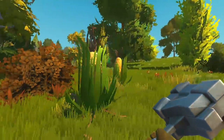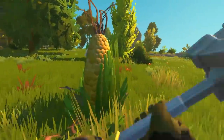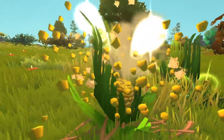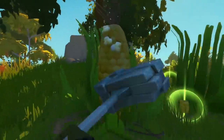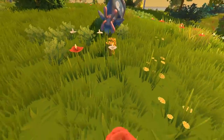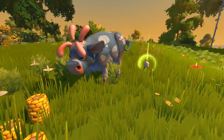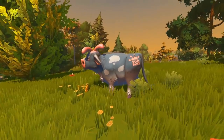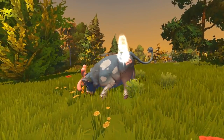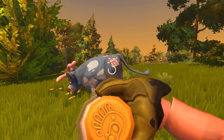The best and easiest source of food that requires no farming whatsoever is cow's milk. As you've probably noticed, there are loads and loads of corn dotted around the area. If you harvest the corn and put it on the ground near some cows they will begin to eat it. After 3 corn they will produce 1 milk. Cows have no limit on the amount you can feed them so go crazy. Cow's milk is probably one of the easiest food sources to find in any situation, so make sure you keep lots on you at all times.